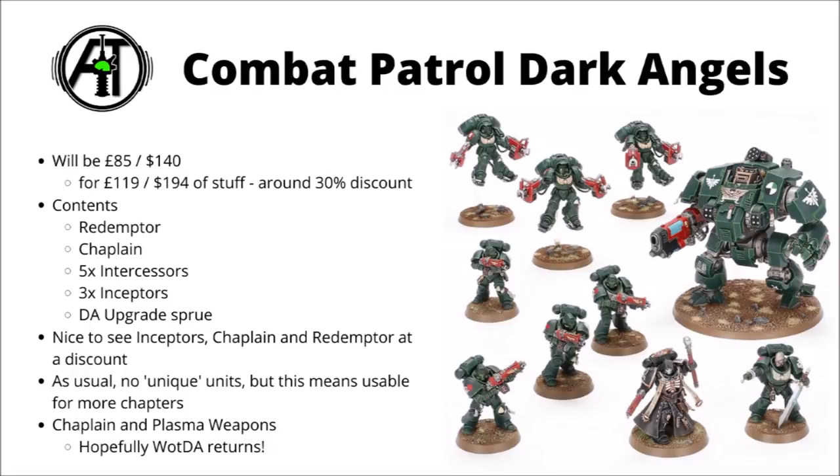A Dreadnought toting a Plasma weapon, Intercessors to hold the battle line — Chaplains are very appropriate for the Unforgiven, and Plasma and Inceptors are really scary in a Dark Angels army. I've certainly got memories of big units of them deleting large chunks of my army throughout 8th edition, jumping down and hosing enemies with 3-damage Plasma via Weapons of the Dark Age.